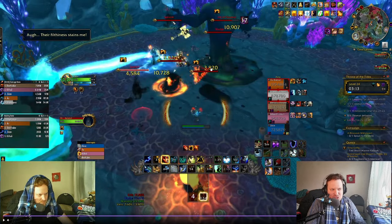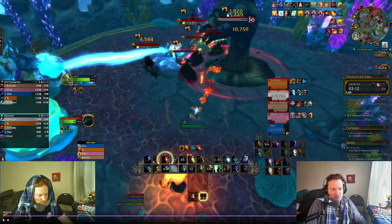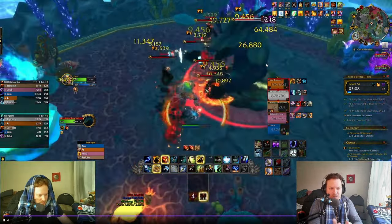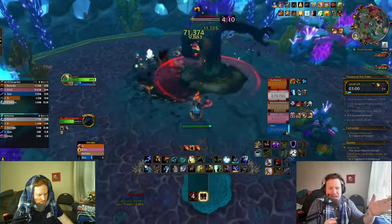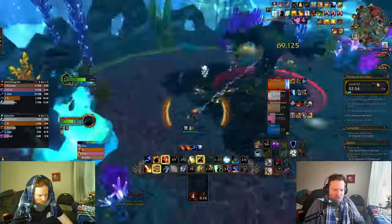I spread Flameshocks with Liquid Magma Totem and Primordial Wave another target — I actually have five Flameshocks out. This is what you want to do on this fight: get as many Flameshocks up as possible when the adds spawn, because it gives you a huge Haste buff and great damage. The adds do need to die — it's very important. Make sure you pop Liquid Magma Totem and Stormkeeper for the adds. Don't Stormkeeper on pull. If Aqua Blast isn't kicked, it's very, very annoying.